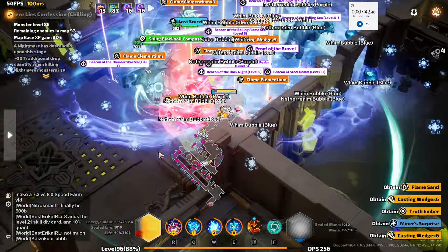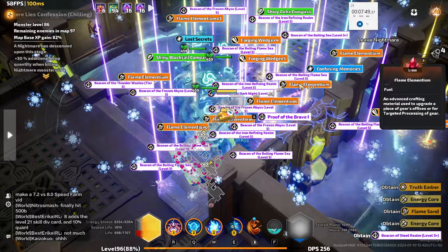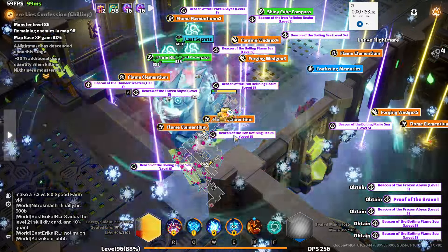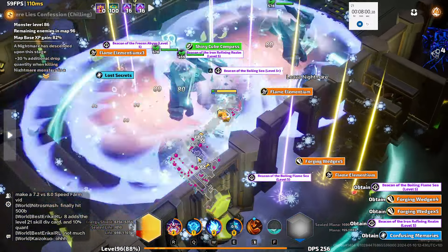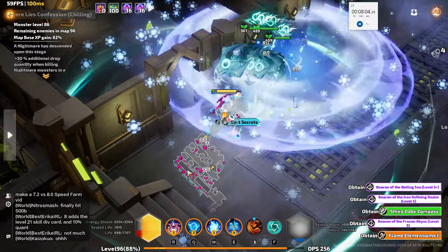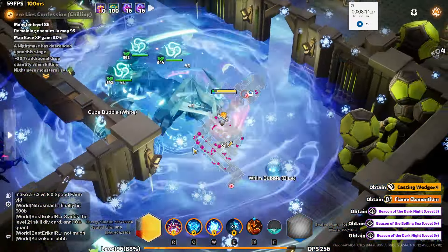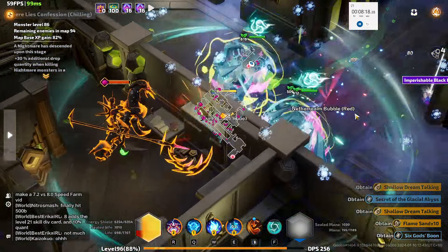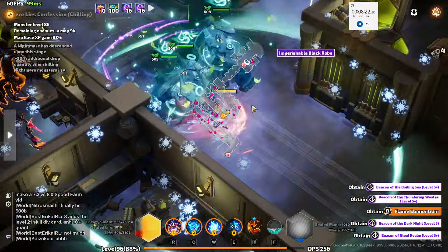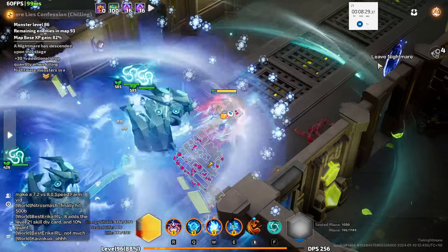So what'd we get? Not as much as I thought — I thought we would have got a bunch more Rank 5 plus beacons. Got a compass, which is nice, but we're not tracking that. Let's go back and grab the other loot that we missed. 1, 2, 3 Rank 5 plus beacons there; 1, 2, 3 there as well. So we made about 100 or so Flame Elementium right there. Switch back to the Flame Elementium Pack Scripts and keep on going.